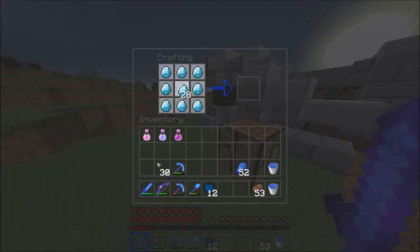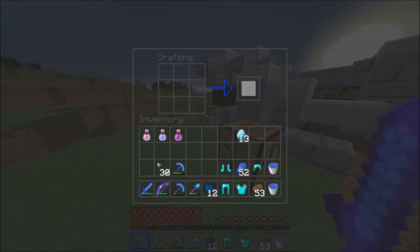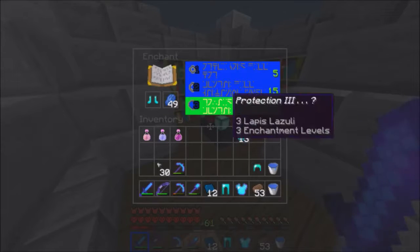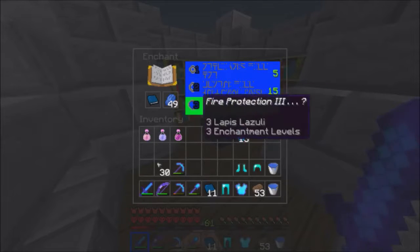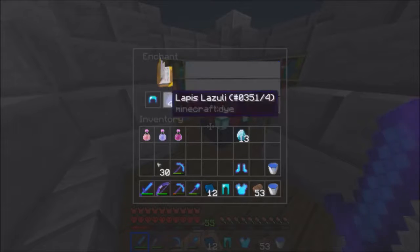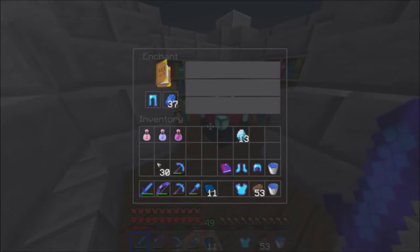I'm going to craft an entire new set of diamond armor and enchant that, plus enchant some books. I'm going for Prot 4 on all the armor pieces — Prot 3, Prot 3, we can combine those to make Prot 4. Hey, Power 4!